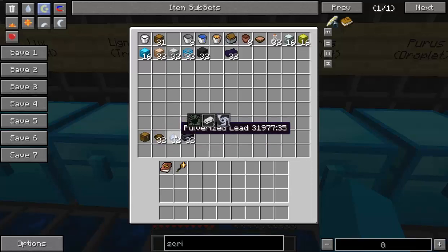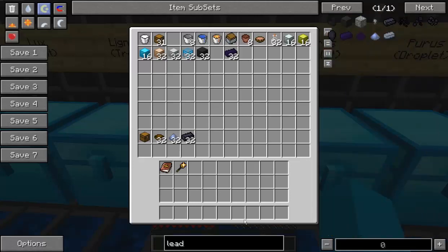If you've got Factorization or Thermal Expansion installed — I believe both add lead — then by all means pulverise yourself some lead. There is lead dust, and does that give you 2 as well? It does. Pulverised lead is exactly the same as lead dust. So by all means get yourself some ore, pulverise some lead, and use the lead dust instead of ingots, because you're going to get double the amount of pulverised lead and you don't have to smelt it to be able to research.